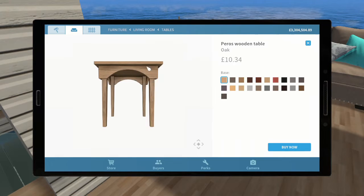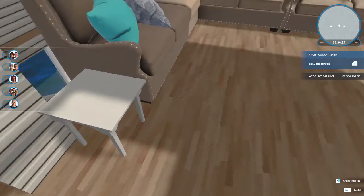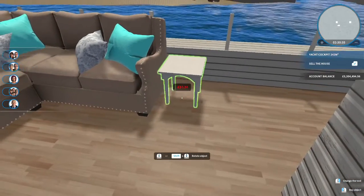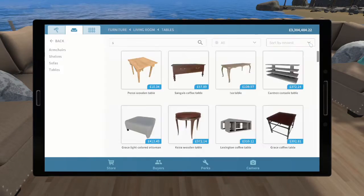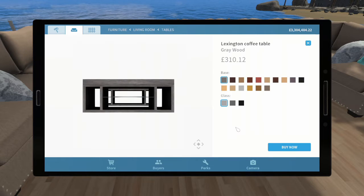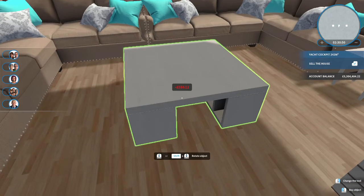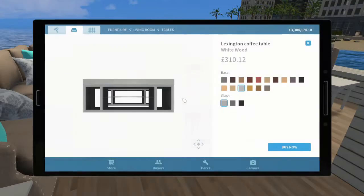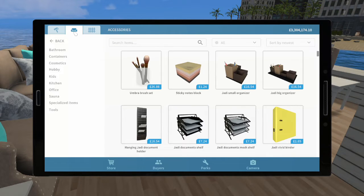The Piros wooden table doesn't look huge, but it fits because it's in front of the pillar so people won't push it through the gap. Matching the other side with the same table still gives access around the pillar in two directions. We'll use the Lexington coffee table upstairs to tie the two sections together — there's enough leg space to walk around, which is just what I was checking.